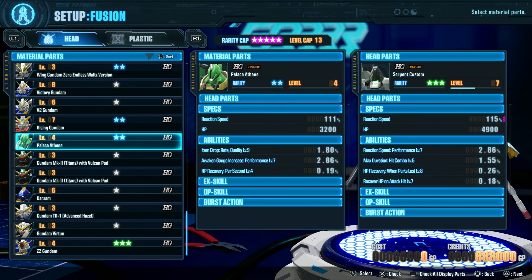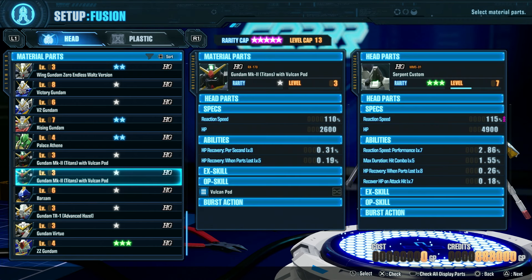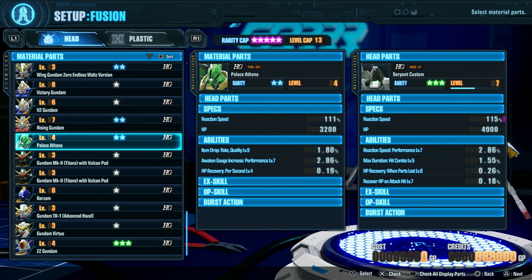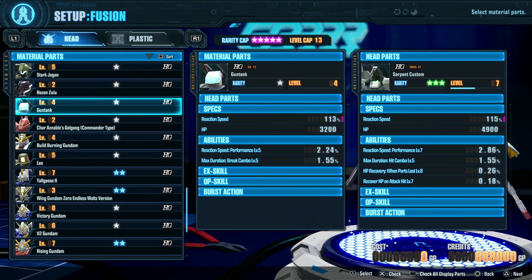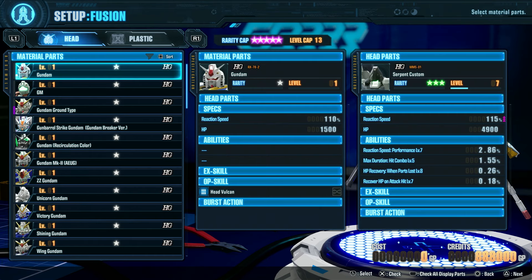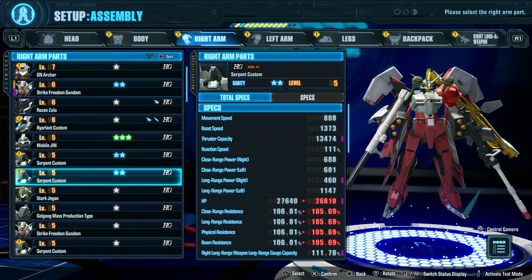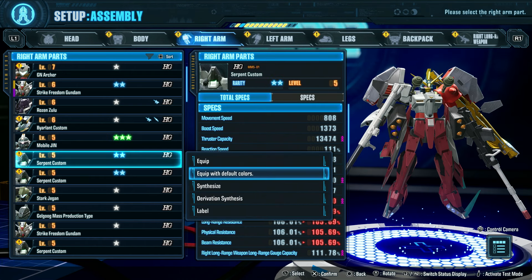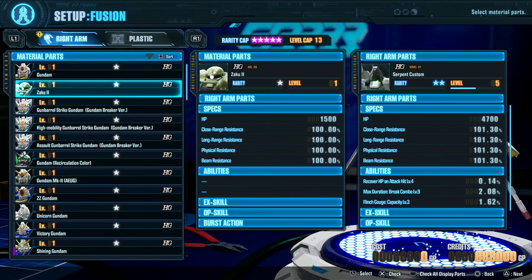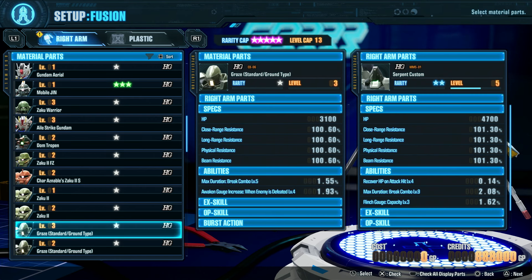It's interesting to see that the Serpent Custom Heads have different experience levels, or the different heads in general do. That's an interesting thing, even though I know I haven't used most of them. I'm going to find something I have a zillion arms from. Let's try combining these two Serpent Custom Arms just to see how it works.